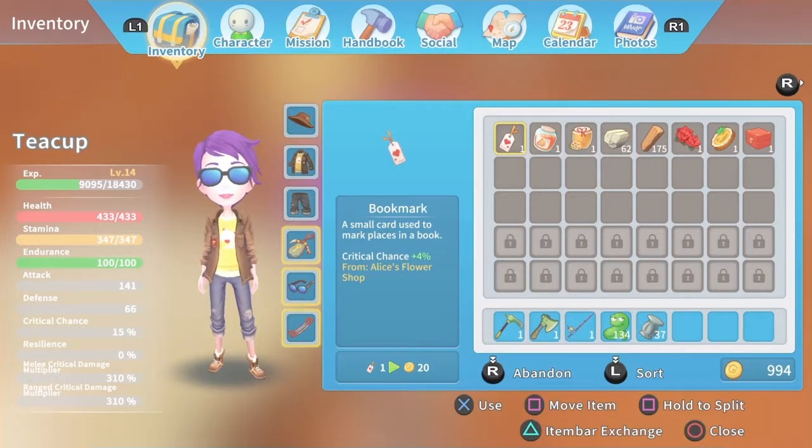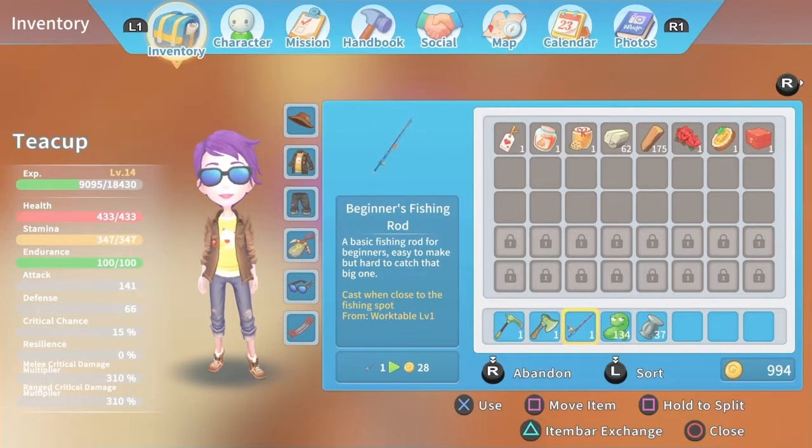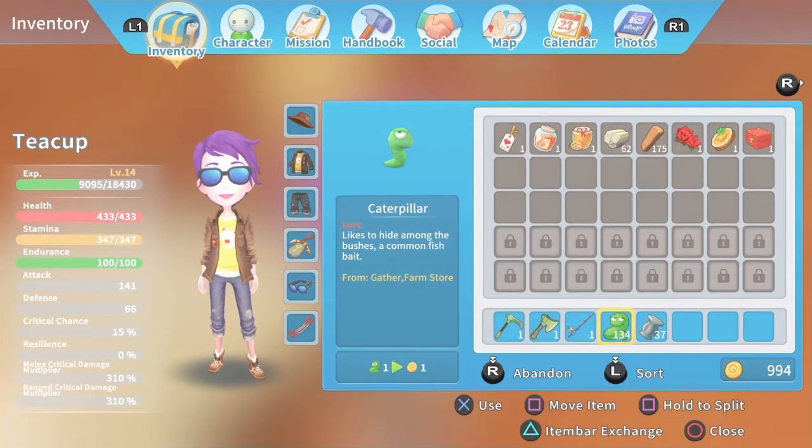Leading up to fishing day, you need to make sure you build yourself a beginner's fishing rod. There is a mission you'll get like day one to build a beginner's fishing rod — I believe it's for Dawa. It's a beginner little mission to teach you what you need to know to build one. Build yourself one of those, and keep an eye on the market. Whenever caterpillars are in the 80s, buy yourself a whole bunch so you have bait for fishing day.